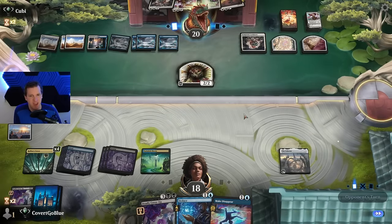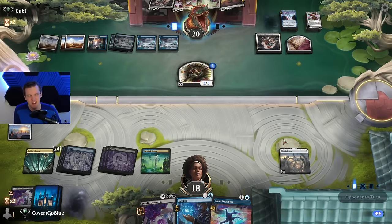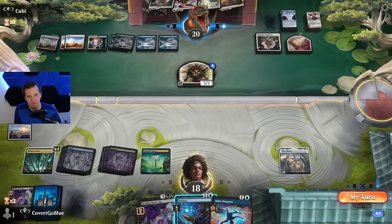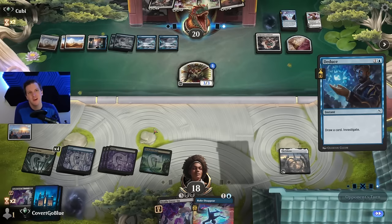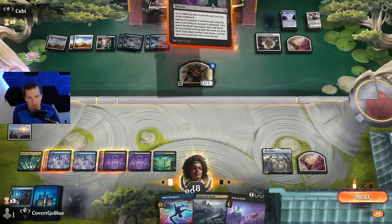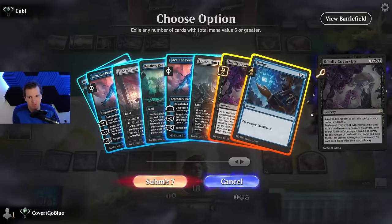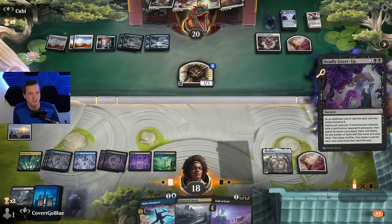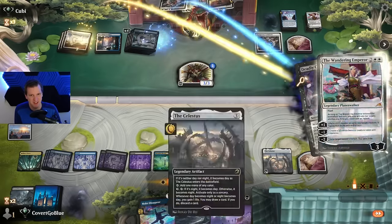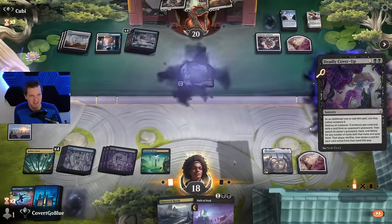They're cashing in that Wandering Emperor to play another one — they're getting torn apart and they know it. Memory Deluge on top — let's see if they draw it. I can try to make them shuffle. They might respond with an Emperor, and that's okay. This will force them to play the Emperor because we can take the other one — the last one. Look how good this is against a deck that doesn't even play creatures! They also might get baited into drawing Memory Deluge by cracking their clue. There's the Emperor, there's the Make Disappear — and we take.